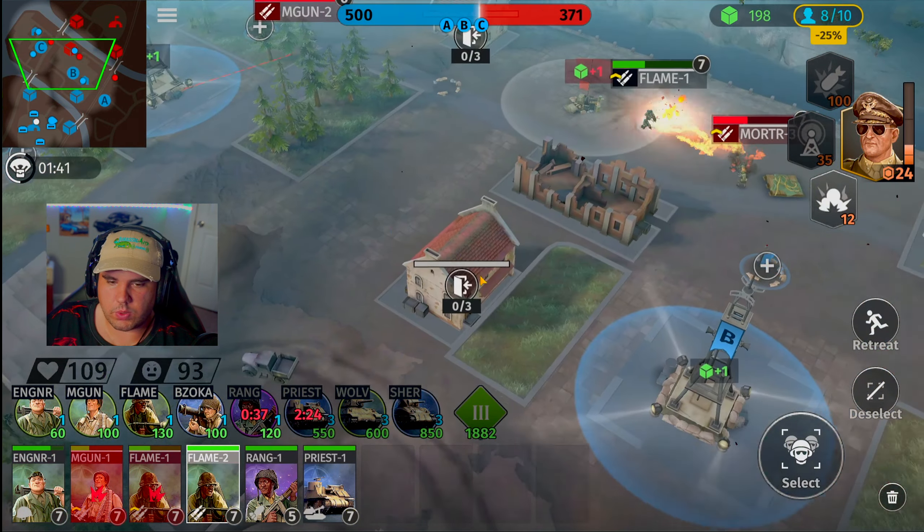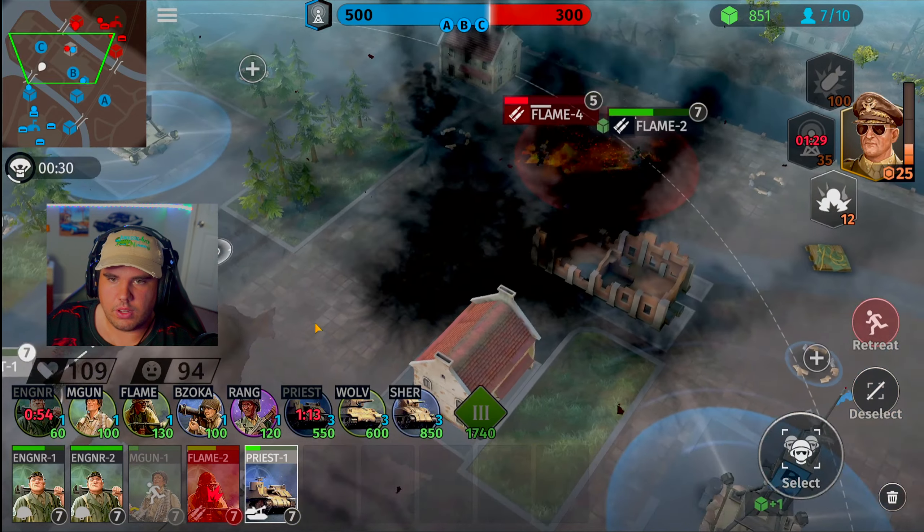Engineering squad, he wants to sit here and fight — give him a fight. Flamethrower squad, turn around inside this zone. Machine gun unit, you guys have done good — fall back to the base. Range squad, you guys have done good — fall back. Looks like he's going to die. These tanks are going to be in direct fire. Priest takes some massive damage but does manage to survive — immediately pull him back to the base.